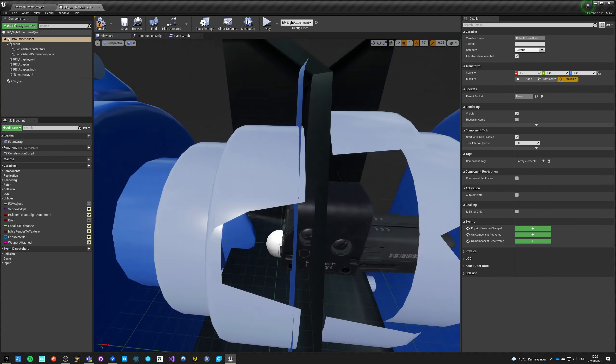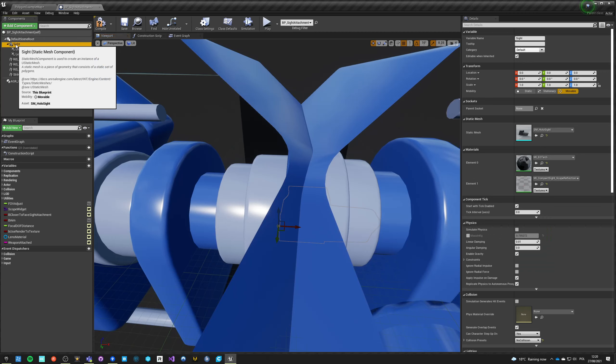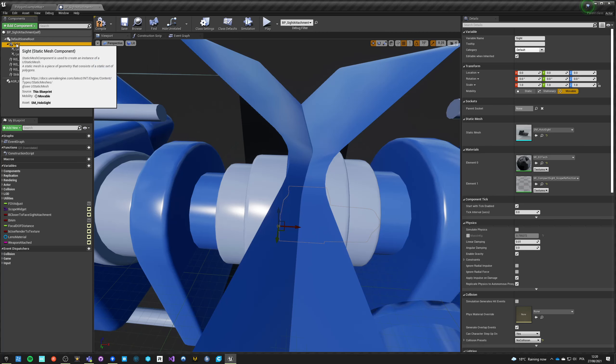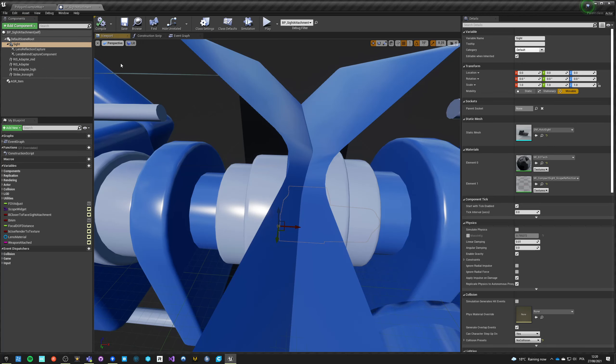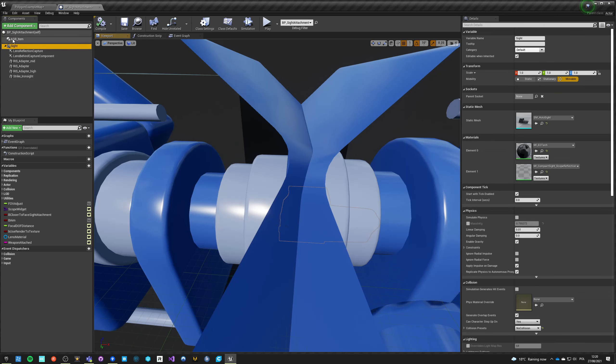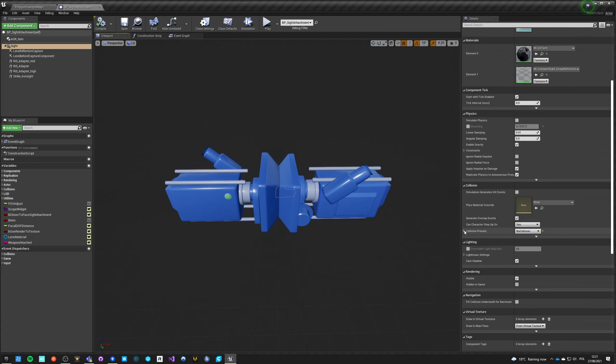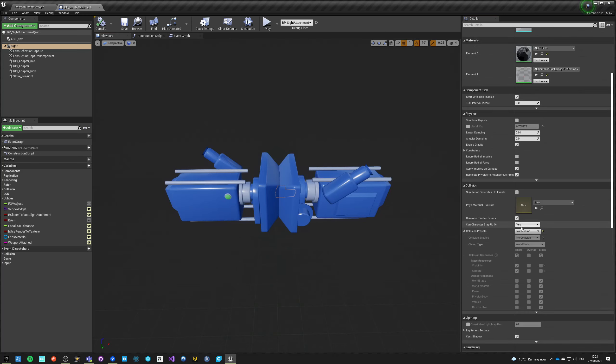I'll call it 'attachment, simulate when dropped, yes.' It's not going to be that easy because we have a default scene root and this is added at 0,0,0, which means it should be able to be the root. If I break it, it's an easy fix - let's just do that. I don't think anything really changed but now it can simulate physics when dropped.